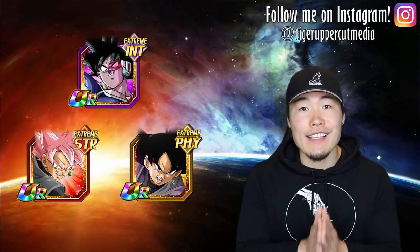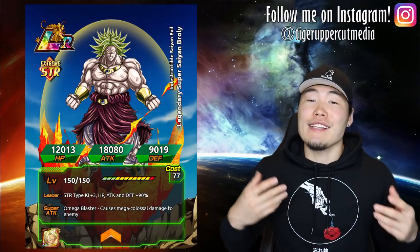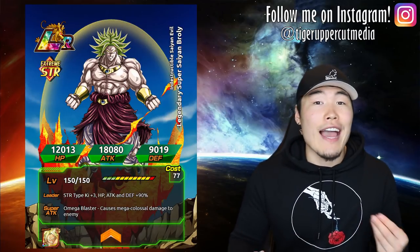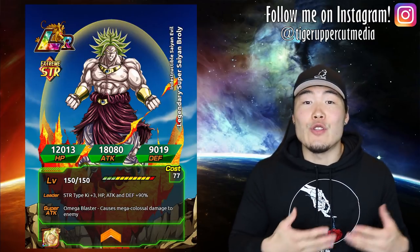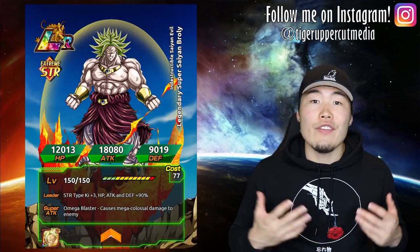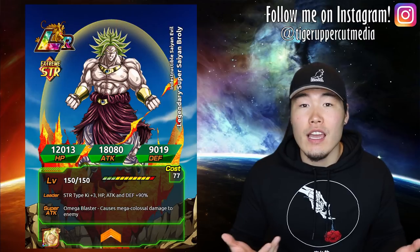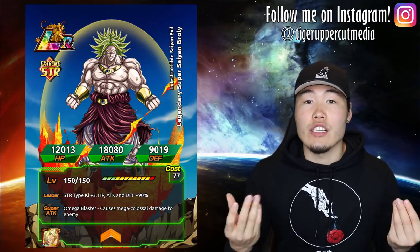The last part of this team build is the friend you choose, and I would definitely recommend another LR Broly. LR Broly is by far the best AOE or attack-all unit in this game. If you already have your own LR Broly, having a second one will increase your chances of getting him in the first rotation. If you don't have your own LR Broly, then you definitely want to pick one up as a friend. If you're having trouble finding an LR Broly friend, a fully awakened EZA STR Broly at SA10 is also a good choice.